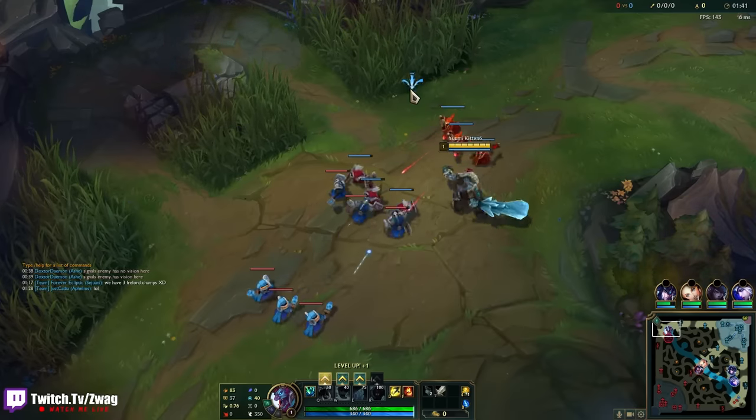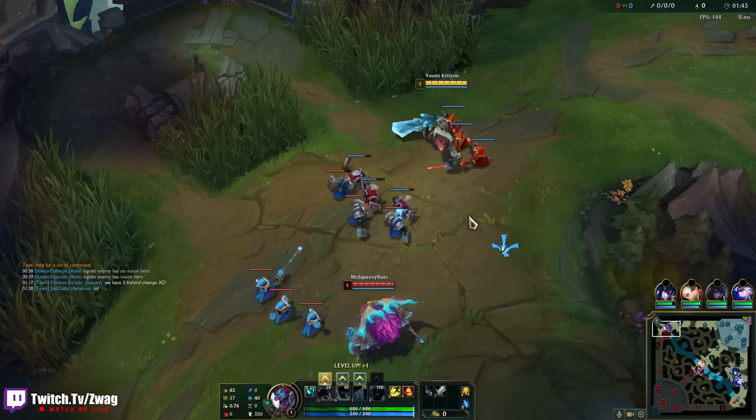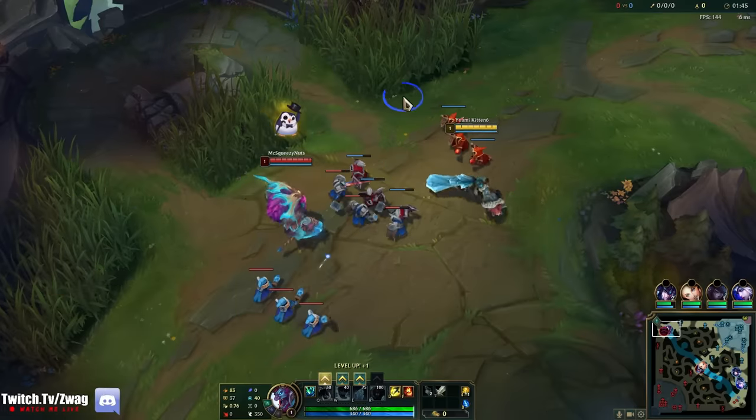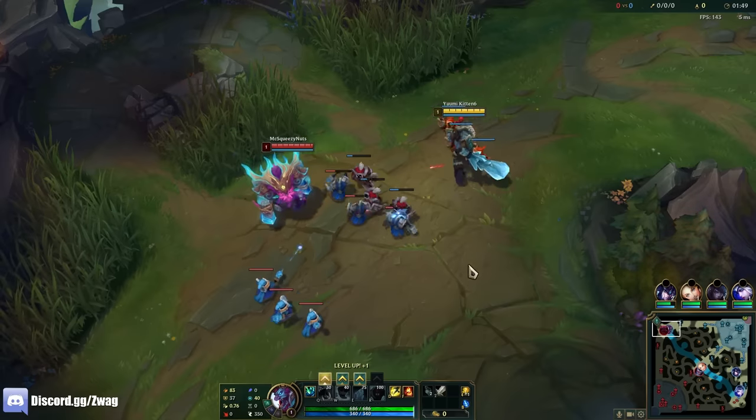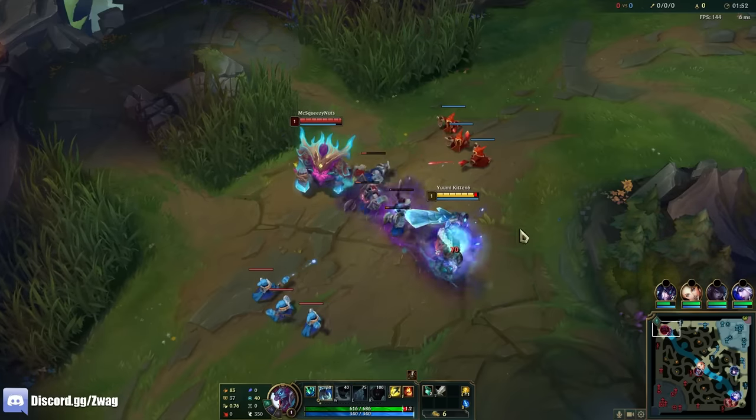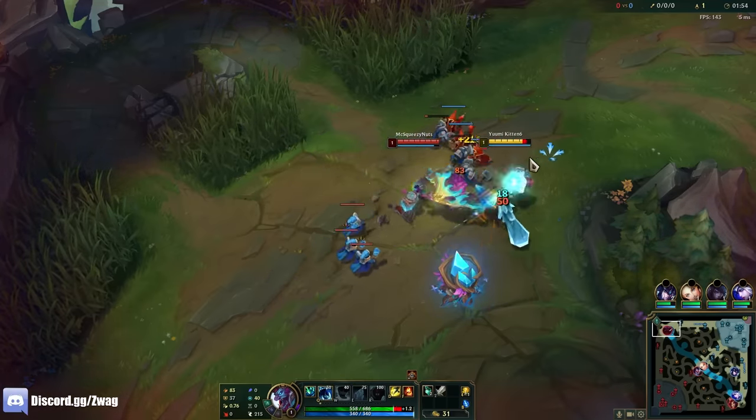Trundle can steal AD, I have Attack Speed from Lethal Tempo and from my W, so I don't think it'll be too bad. The downside is we're against an Ornn who's gonna have a lot of armor, but with my ult I can steal that.